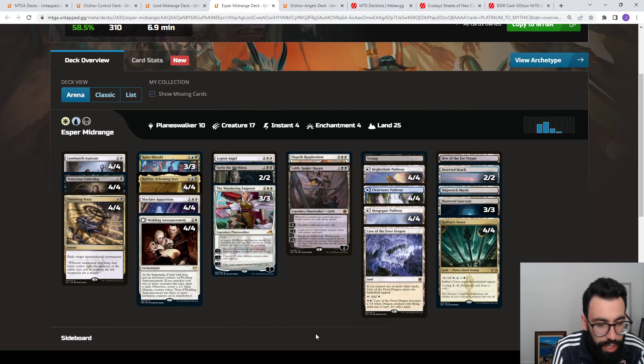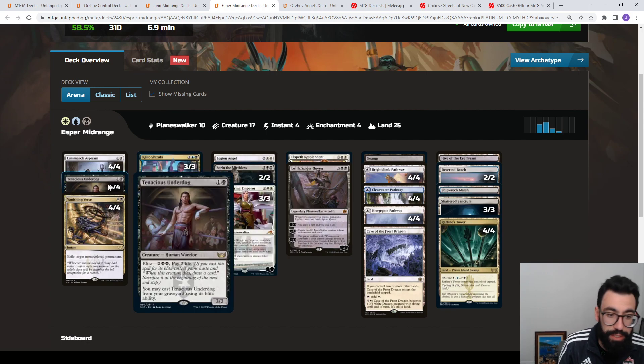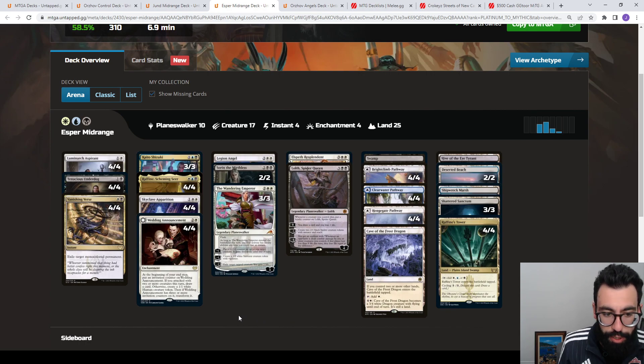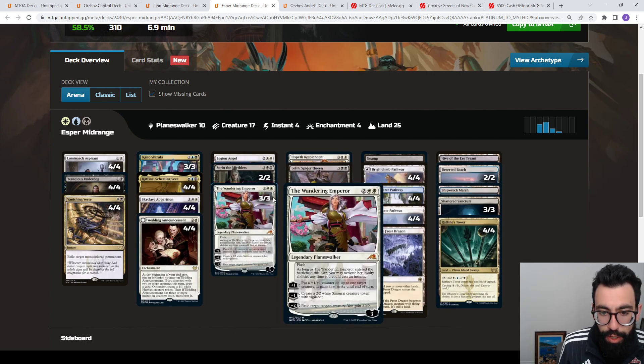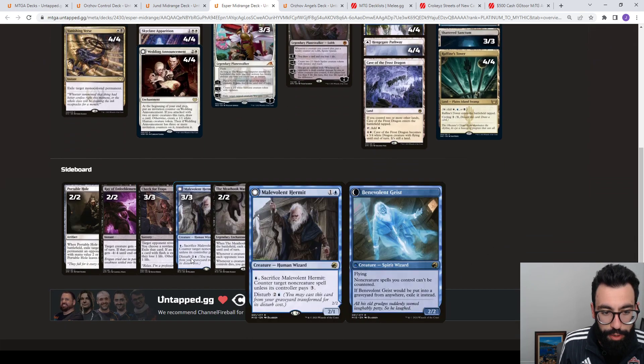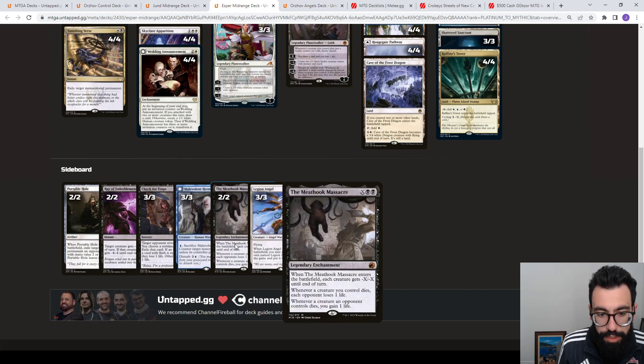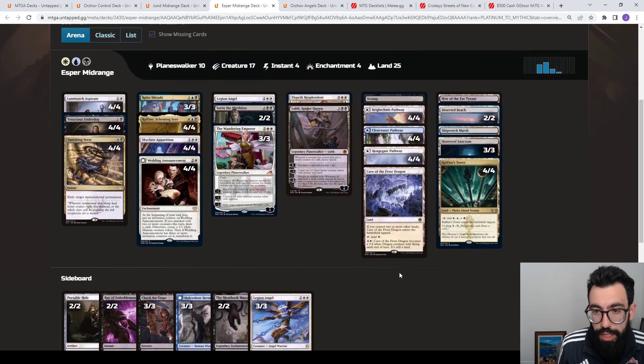We have Esper Midrange, or Esper Walkers-style. The key new set card played here is Raffine, Scheming Seer, which lets you connive — churning through duplicate copies of your Planeswalkers — so it lets you play more legendaries and turns them into virtual card advantage. It's an evasive threat with built-in protection, and it plays really nicely with Tenacious Underdog, which you can discard and get back with its Blitz-from-graveyard ability. It's in black-white Planeswalker shells with Wedding Announcement, Wandering Emperor, and Lilianas. The sideboard runs Malevolent Hermit for counterspell backup, plus Raven's Crime, Portable Hole, Thoughtseize as discard, and Meathook Massacre in the side.